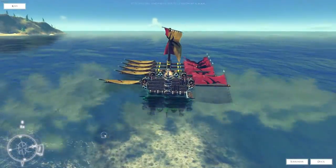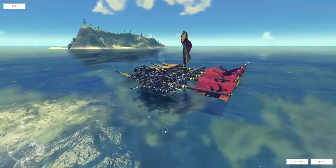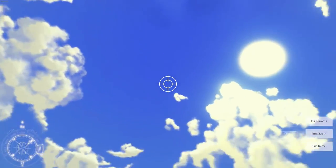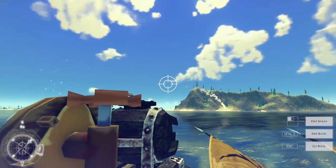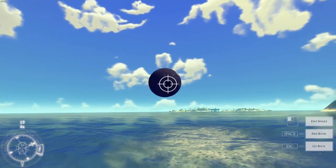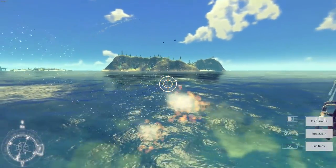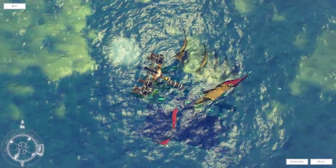We're actually kind of sailing along now — look at that. Looks like some sort of Viking ship. Let's use this cannon, looks fun. If we just moved a little bit further ahead I think I could hit that tower up there. A bit difficult to control this. Now we're playing with fire — it's actually firing the entire bank.